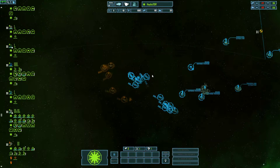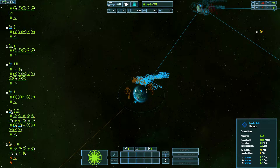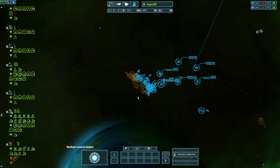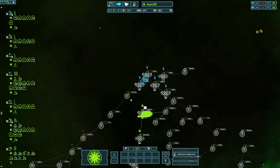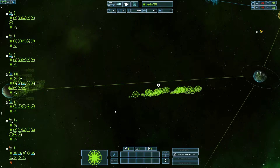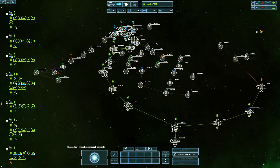Yeah, once we take this planet, do you want to make that into a fleet base? Yeah, most definitely. Now they're within range for my defense station to start attacking them. And it's not just one station — it's three stations.